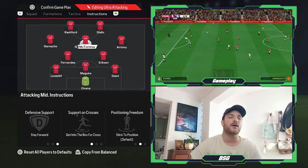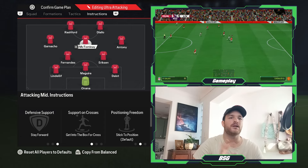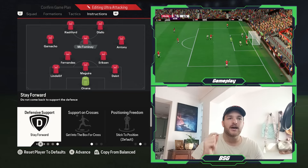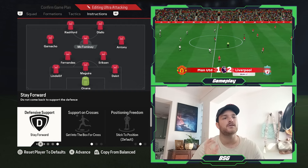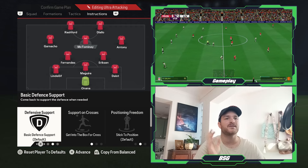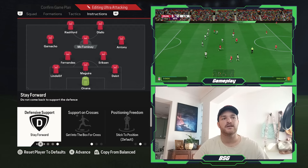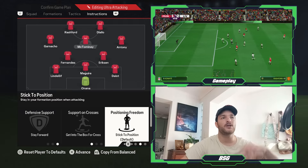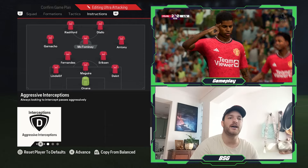On to Scott McTominay. We've seen him countless times breaking into the box, getting on the end of headers, and you want to keep that same role and instructions for him. He was very good at winning the ball back from Darwin Nunez — thanks for the pass, Darwin — and linking up nicely with Rashford just in front of him. To replicate his role effectively, he will be told to stay forward. This does create a bit of a hole in your midfield, so if you don't like that, keep it on basic — but stay forward replicates the way he plays. You want him to get into the box but also stick to position. You don't need him drifting all over the place. Stick to position for McTominay is absolutely essential, and finally, aggressive interceptions.